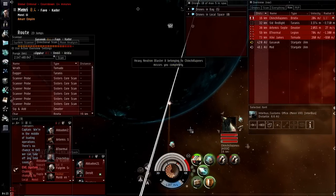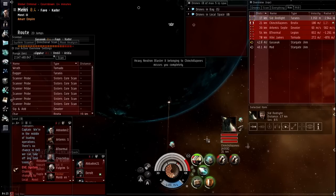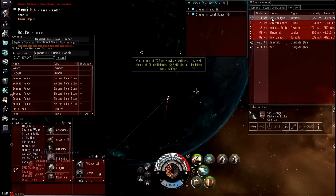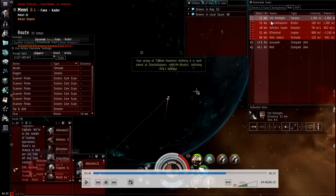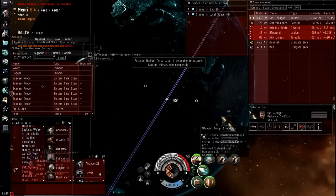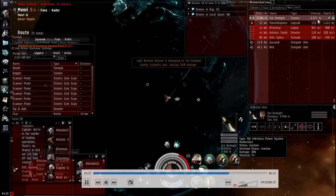I'm finishing off the Brutix here, giving it some heat, trying to pop him fast. Ideally I wanted to pop that Brutix before the Tyranus got this close. If I had locked the Tyranus a little earlier, popped the Brutix, and got my gun cycle finished, I could have popped that Tyranus on its way in. However, the gun cycle is still going and the Tyranus is already in, his microwarp drive running — you can see that in the velocity.